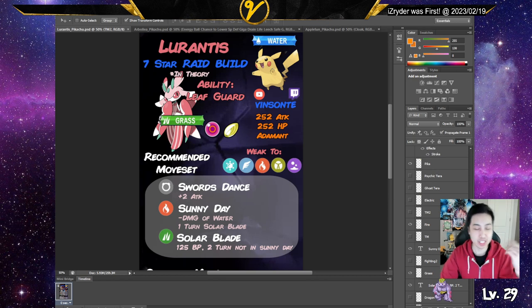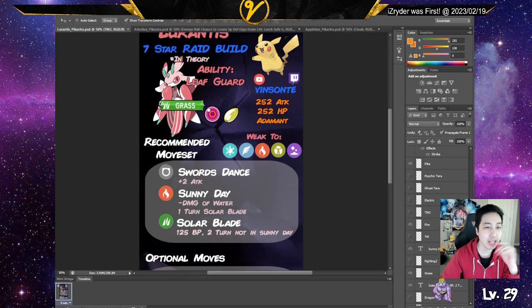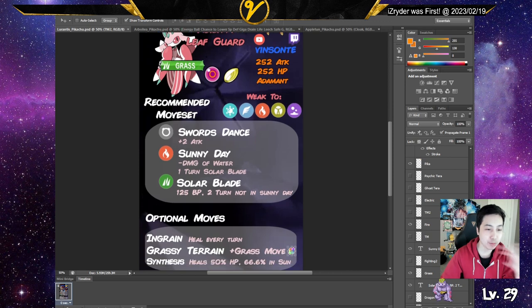Inside you want to be in sun, so the main focus of all these builds is just to use Sunny Day — that's the build for all three of these. With hard sunlight, you can just Solar Blade or Solar Beam. Lunares has Swords Dance, so you don't need to worry about anyone else setting up. The optional fourth move is Ingrain, which heals every turn, or Grassy Terrain, which increases Grass moves and also heals every turn.